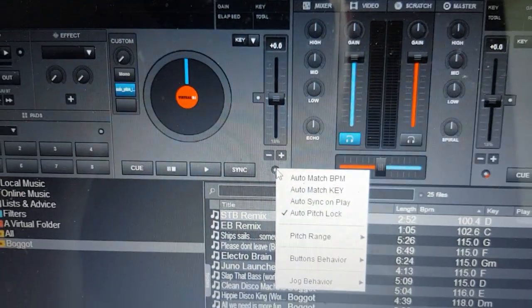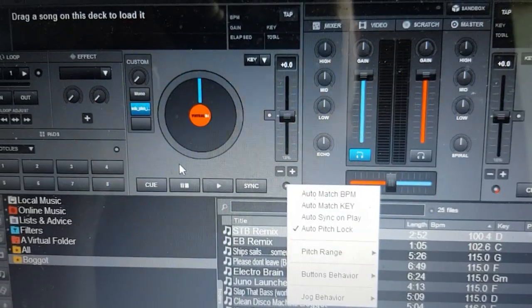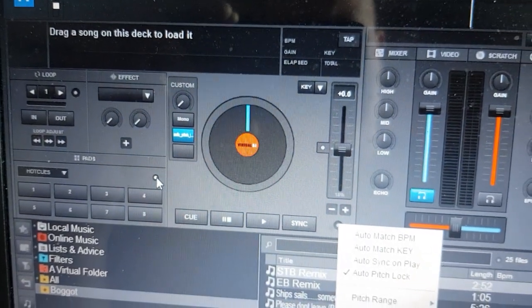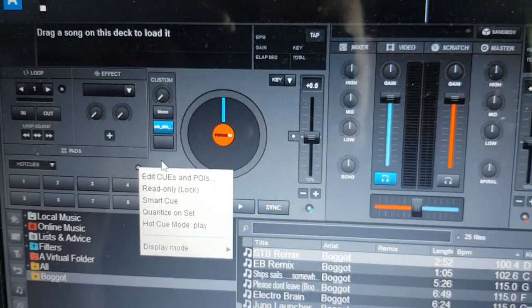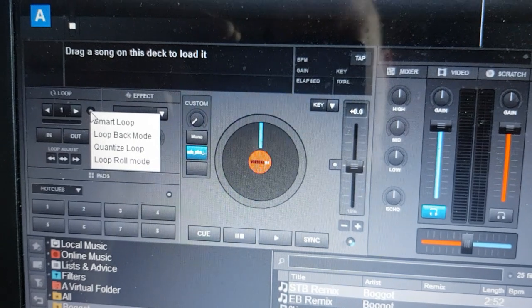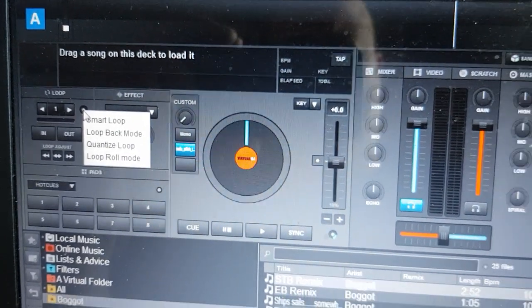Something is missing. SmartCue is missing — it just moved over to the HotCue page instead, so that's where you'll find SmartCue. SmartLoop is also missing — that's now up here on the loop section, which is probably fine.